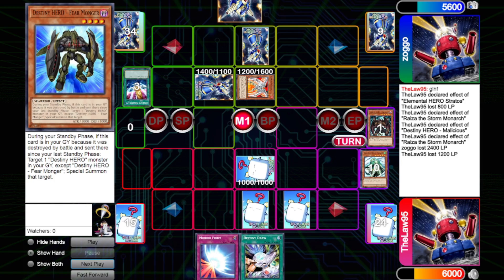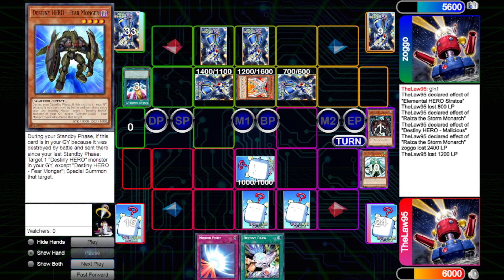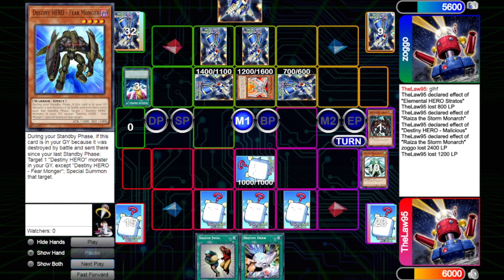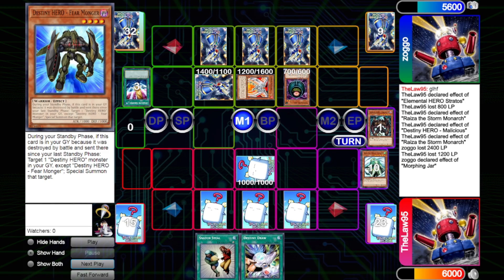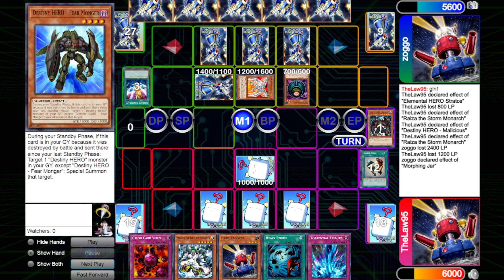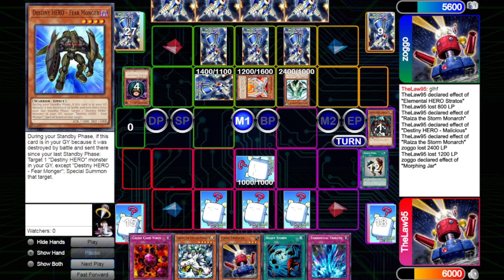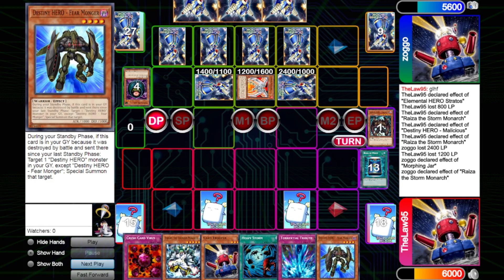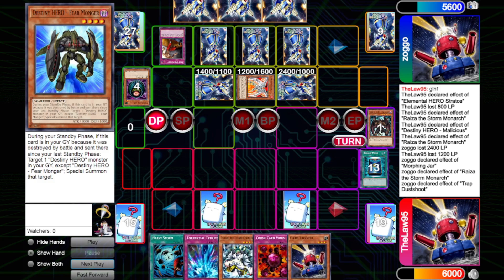We draw into Mirror Force — good out for Cyber Phoenix. We set Fear Monger and pass, not wanting to fall into a Heavy Storm. He draws into Mystic Tomato, swaps Cyber Phoenix to defense, sets Mystic Tomato and passes. We draw Destiny Draw — not too useful here but at least gives us something to pitch off Phoenix Wing. He sets his whole hand and passes, so we set Mirror Force suspecting the worst and pass. He flips Morphing Jar, so we discard and get a fresh hand. He then tributes the Morphing Jar for Rise of the Storm Monarch to stack our Fear Monger back on top and swings in for 2400 — we Book of Moon the Rise to set up for Torrential Tribute next turn.